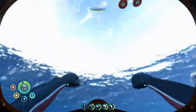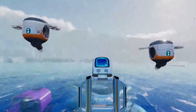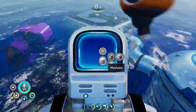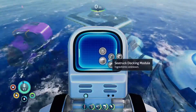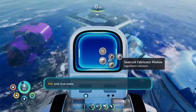I want to go to the mobile vehicle bay real quick and see what modules I can make. I can't make any modules other than storage — the docking module and the fabricator module are the other two, along with fluid intake.